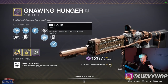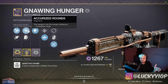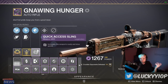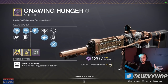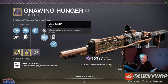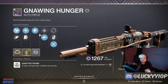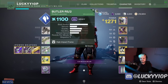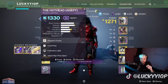Now the Gnawing Hunger — I made a recent video using this. It has kill clip, tap the trigger, accurized rounds for extended range, arrowhead break for vertical recoil, and a range masterwork. This roll is just so much fun to use in PvP. The only issue is it's still a hand cannon meta so people will peek-shoot you, but I remember when 600 RPM auto rifles were the meta and everyone used these. I miss the auto rifle meta a little bit — not the hard light era, but I miss it slightly.